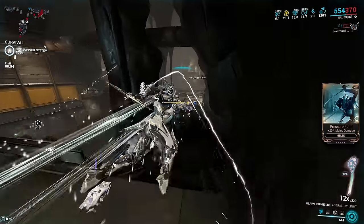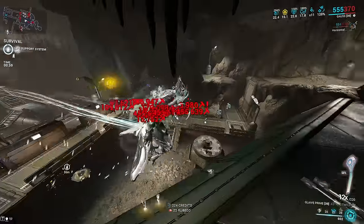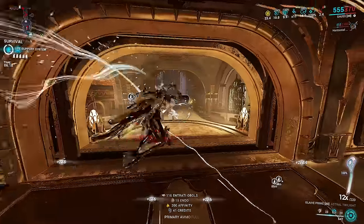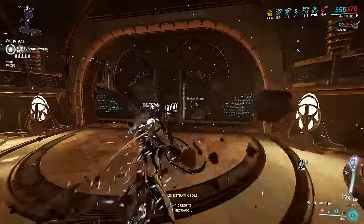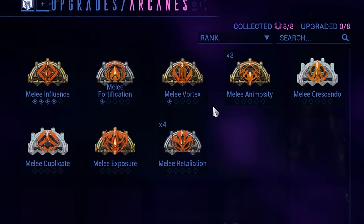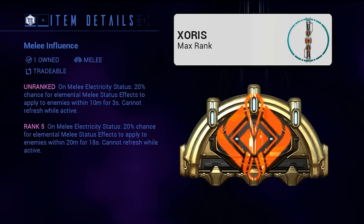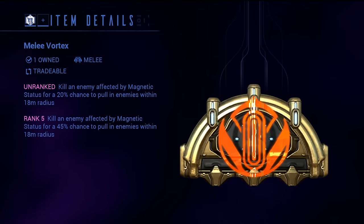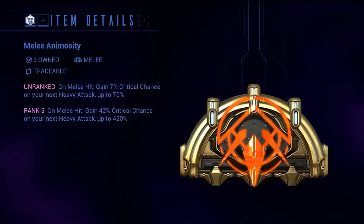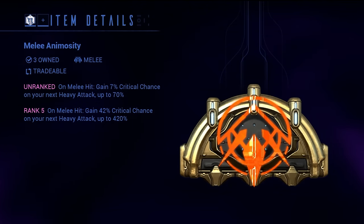Covering Tenno Kai and Melee Arcanes: Tenno Kai does not do anything for Glaives, as it requires normal attacks and heavies are just how you play Glaives, so don't waste the adapter or Forma. For arcanes, Intention is really good on Zorus but not on Glaive Prime. Vortex's grouping isn't needed here, and Animosity has the same fault as Tenno Kai — it requires normal melees to buff heavies, which we don't want to do.